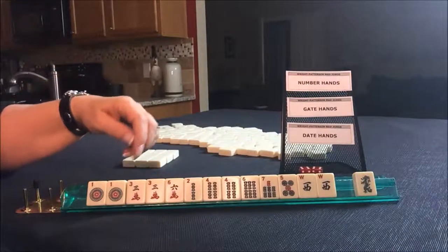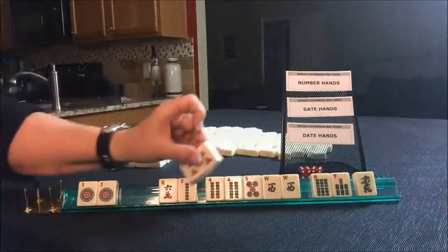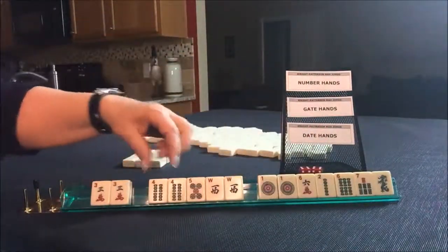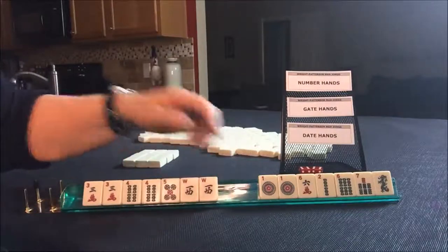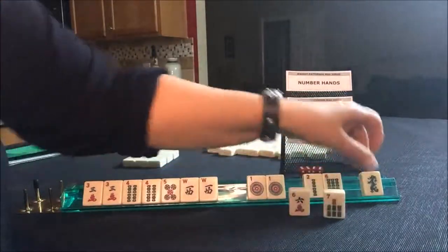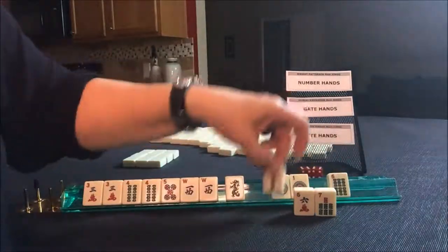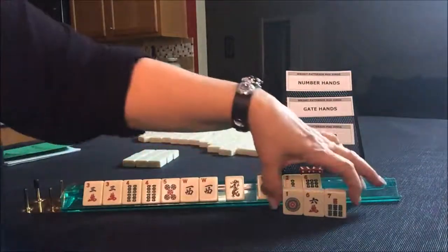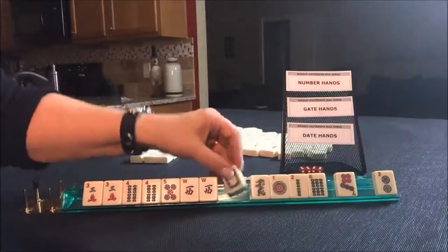Because we have a pair of Wests, we should try to play Wall-E. Wall-E is number 42: three different numbers punged in each suit with a pung of West winds and a pair of white dragons. So we could do three, four, five — Wall-E — West. We need white dragons, of course. Let's go ahead and pass six, seven, green. Actually, let's save the green — maybe we'll get South. South with green is Susie Q. Let's go ahead and break up the pair. You can't use terminals in number hands, so we're going to pass that.